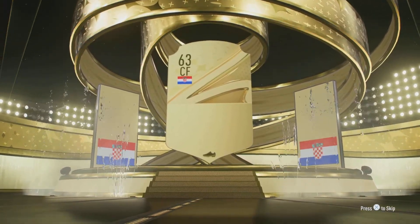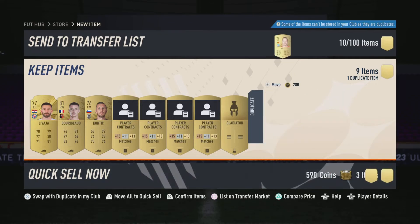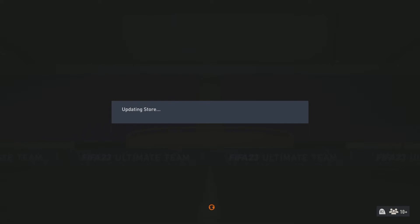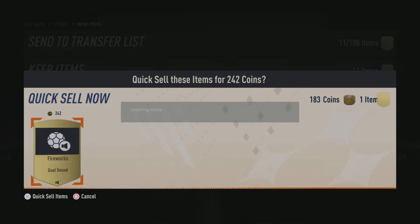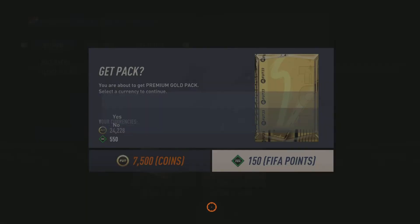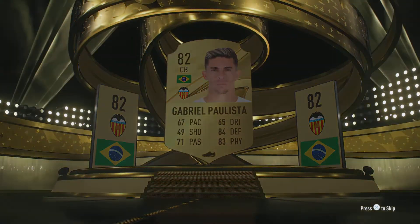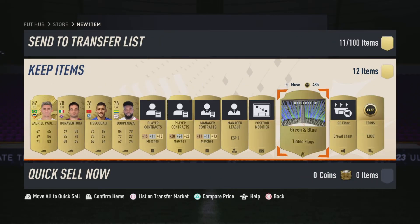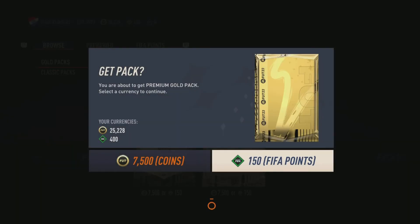So the final five packs left — can I get a walkout? I thought restarting my game would help open these packs. Even more dusty players. I'll quick-sell all of these. I'll have 100 FIFA Points left over — it's 450 and then 550, yeah, so it is 100 left over. No one over 83 rated. Like, why? There's no point. Okay, one more pack left after this one.